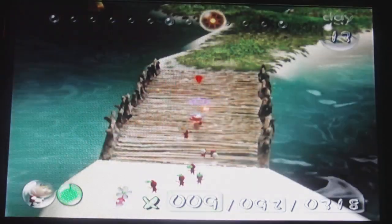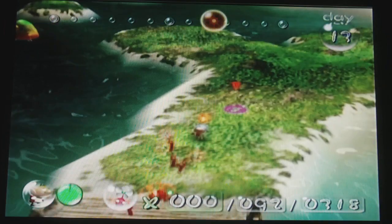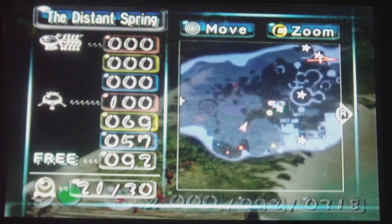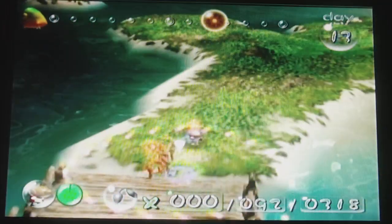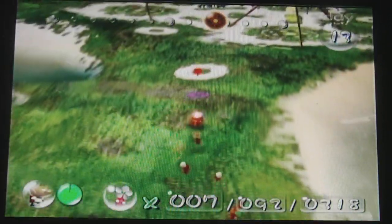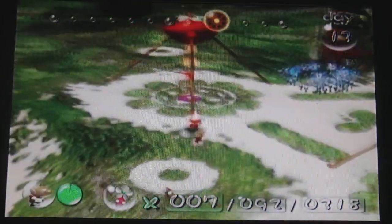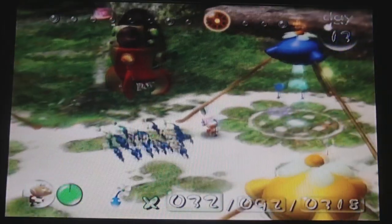Hello everybody, welcome back. More Pikmin. I'm gonna check the map really quick. So there's a part out there — parts scattered everywhere here. It's kind of annoying. I'm gonna get my blues and go for the part that's all the way out in the water and just bring it closer for the next day. So let's put my reds away. Get all the blues here. Pluck these really quick.